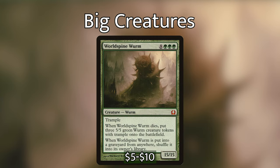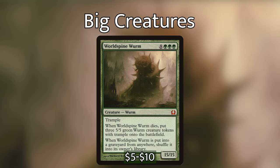A personal favorite: World Spine Worm is eight green green green for a 15/15 worm with trample. When it dies, put three 5/5 green worm creature tokens with trample onto the battlefield, and when it's put into a graveyard from anywhere shuffle it into its owner's library. Although expensive, its power far exceeds its mana cost — if we can get this out we net all our mana back, and heaven knows what we can do with 15 red mana.